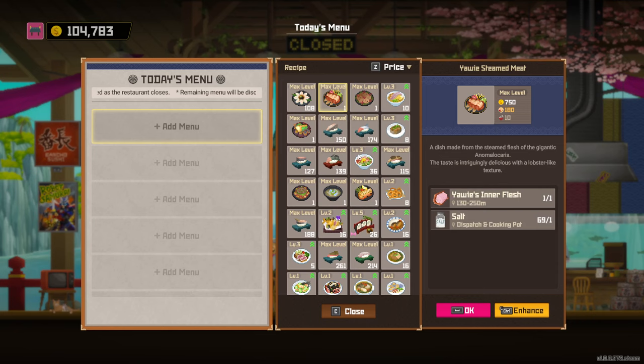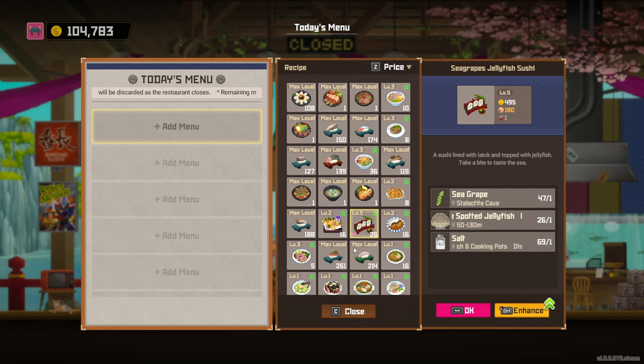Your best foods are going to be the ones with the highest gold value that you can actually afford. Save your best boss-level food for events. On the last day of an event, there's a little purple symbol — that's the food for the event. At least 10 customers are going to demand that item. If they don't get it, they walk out and you lose the bonus cash at the end of the day.